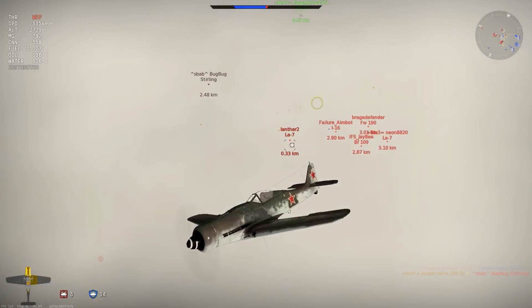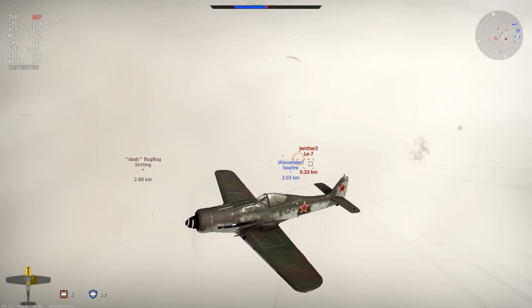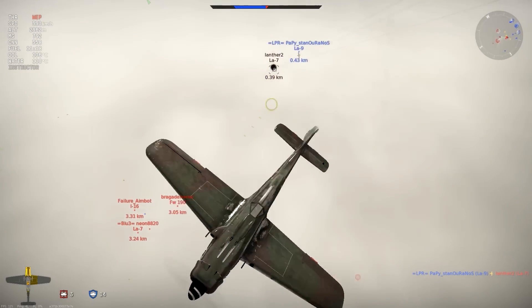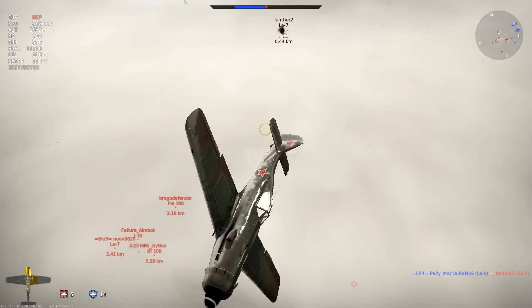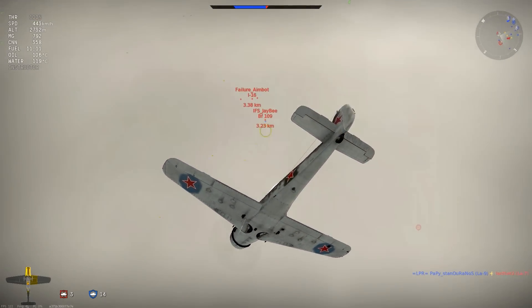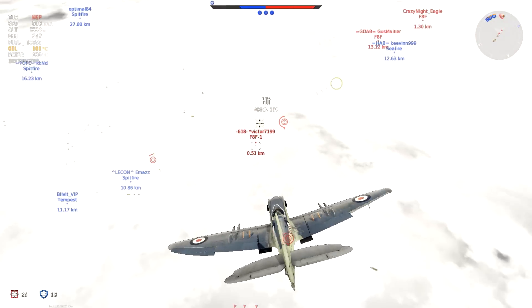Here again an example of defensive usage with an LA-7 behind me trying to shoot me down. He is now a corpse, but he can still shoot, and I perform this snap roll, staying alive and being able to continue the fight.